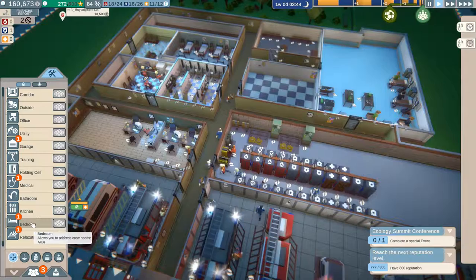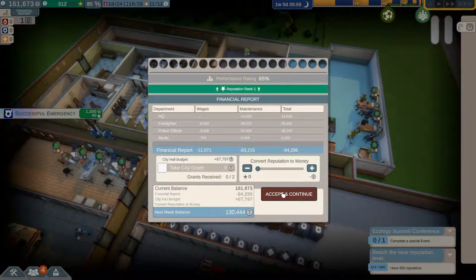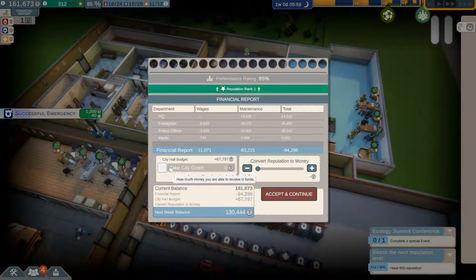Do we want to unlock bunk beds? Not really. Debt and city grants — consult projections by clicking on the money display. If your funds go into negative you cannot make purchases. You may take grants from city hall at the end of the week — if funds are still negative after that, you lose the game. Do I need money? No. Convert reputation to money? No, I've got plenty. Don't need a city grant, I'm good — accept and continue.